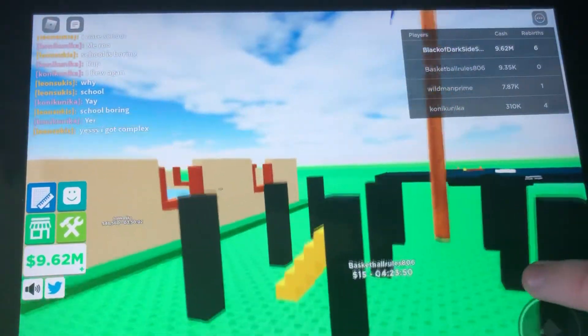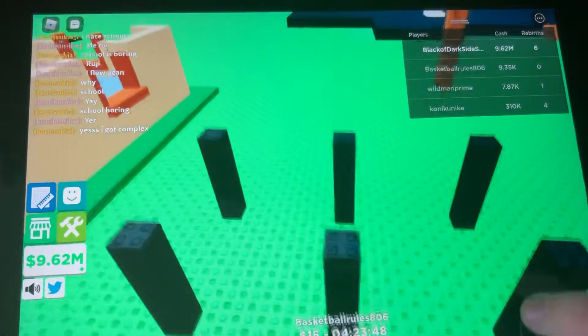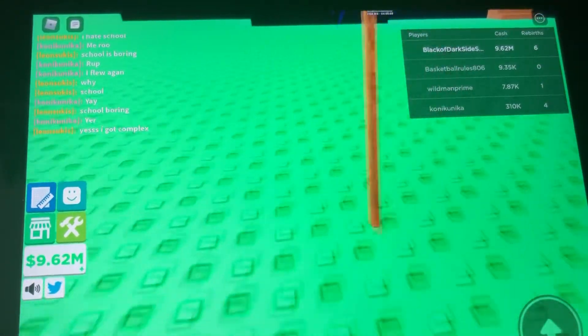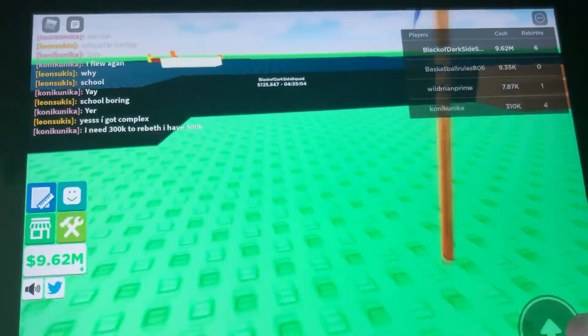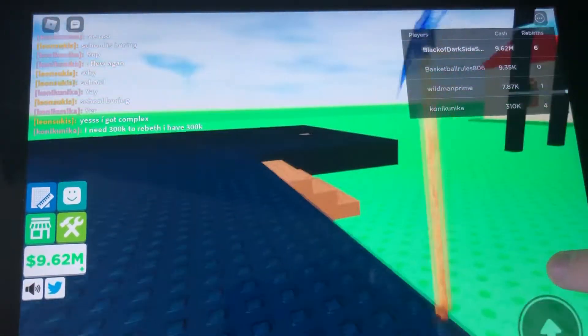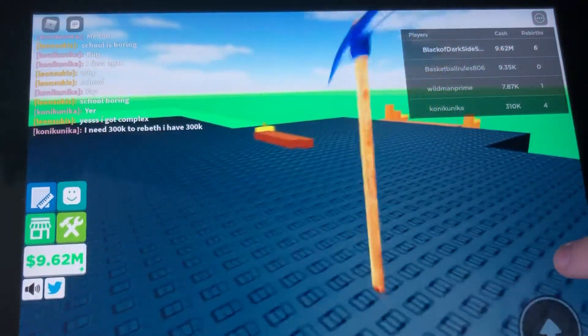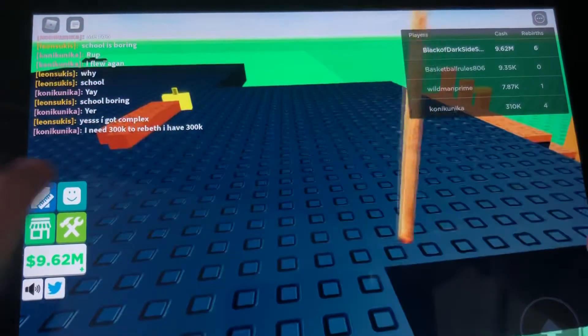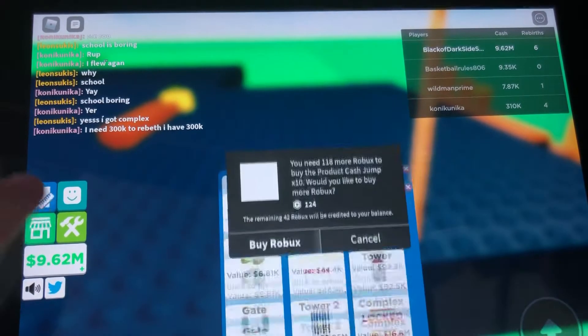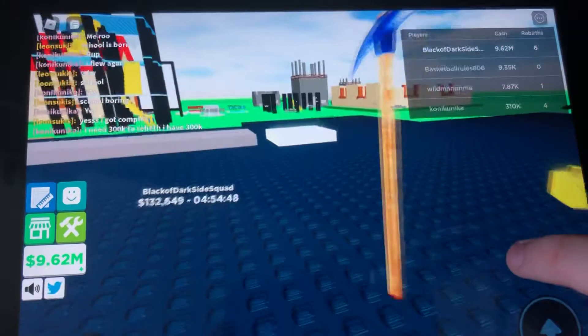You can also upgrade your tools. I currently have the pickaxe, but what I'm really saving for is the golden rebirth. The seventh rebirth will be a good rebirth because I'll turn my tower into gold so it can earn more money.